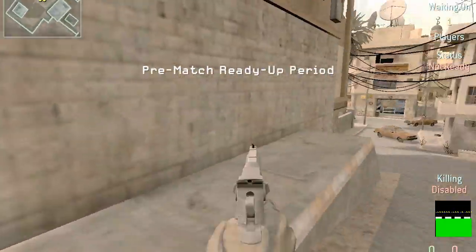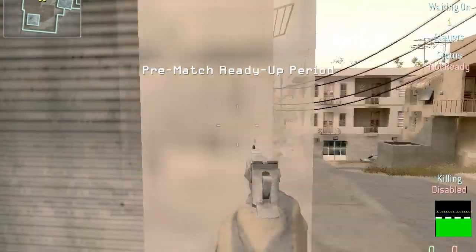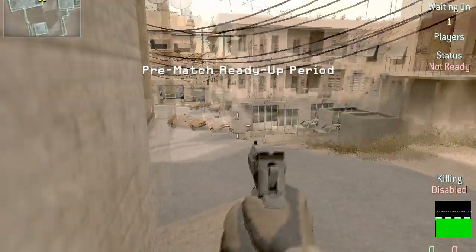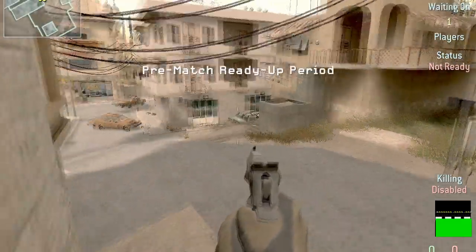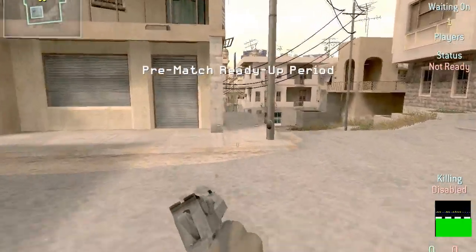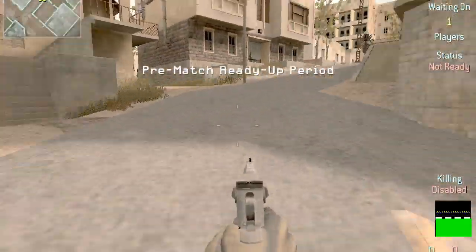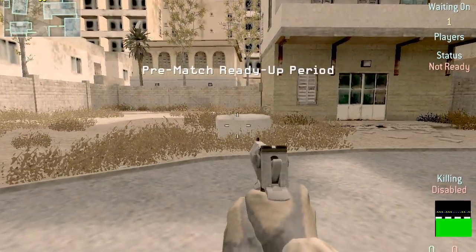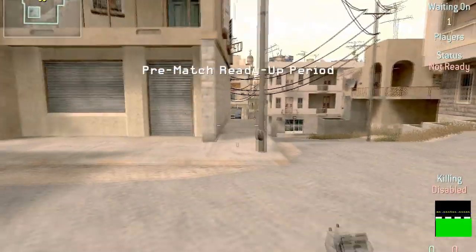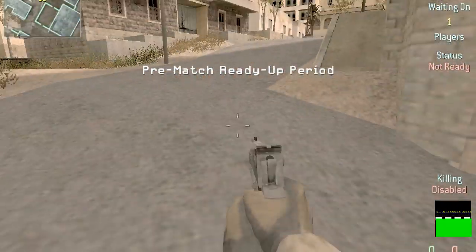So how do you add wall strafing to your strafe jump? Here's a prime example: sprint and hug the wall - that's A and W for default CoD4 controls. Sprint, hug the wall, and then as you're sprinting, move off. Pick a point - for me it's right to left because I'm right-handed - pick a point there and curve it to about there, whilst in the air also pressing space and crouch to get height. In one smooth movement it would look like that and get you to about there.